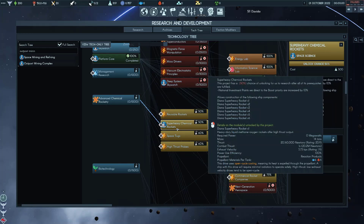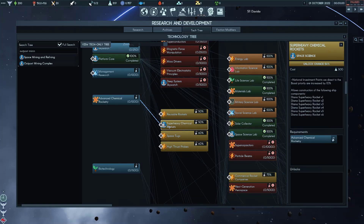Next is Super Hemi Chemical Rockets. Low chance to unlock, and it gives you a 10% increase. It's also really cheap at only 500 Space Science, and you can produce the Diana rocket for building a ship. These early engine drives are terrible — don't use them. It's going to be incredibly expensive on volatiles and water. The reason you would do this is to get the 10% boost priority, again if you're investing in boost.